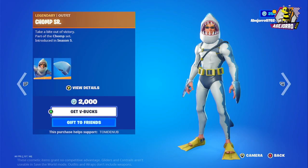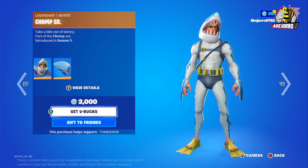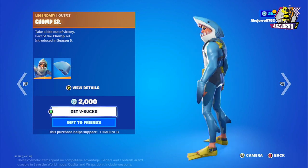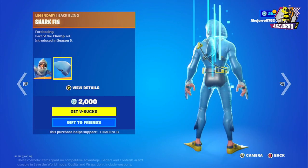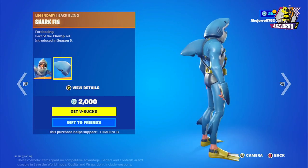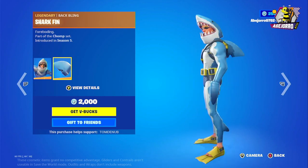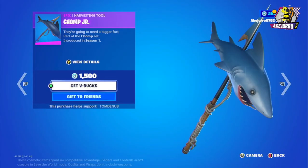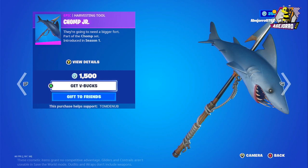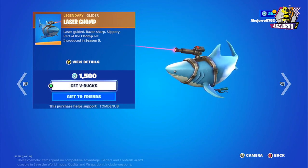Then we have Chump Senior — the price is 2000 V-Bucks. This is the skin without the back bling; the back bling is the Shark Fin. It's a gray skin at 2000 V-Bucks. Then we have Chump Junior for 1500 V-Bucks, and the Laser Chump for 1500 V-Bucks.